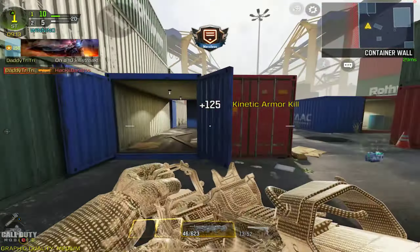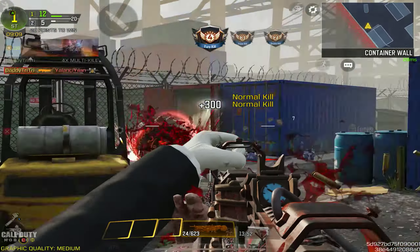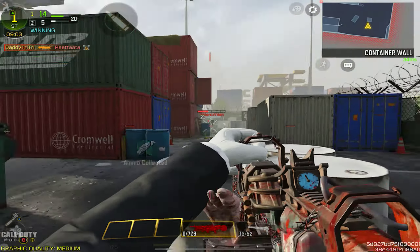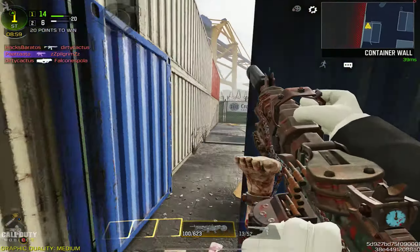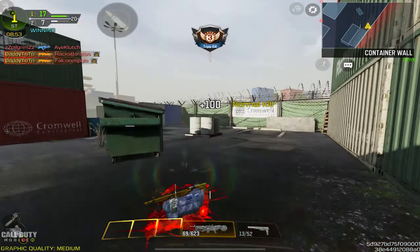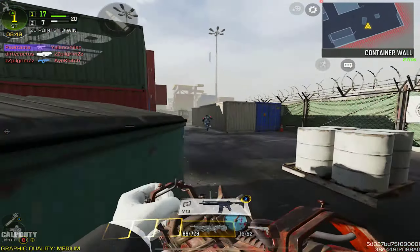Let's talk about the death effect — it's probably the most gruesome out of all of them we've seen in the game so far. When you kill an enemy, a saw basically just grinds them and it's just a whole puddle of blood. It's amazing. Also, this weapon has some different shooting sounds — whether you have it suppressed or not, it pretty much has that chainsaw sound, which I really like.